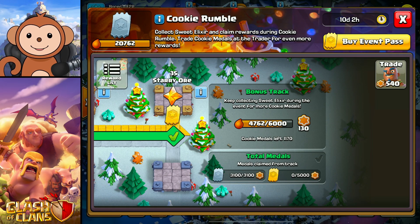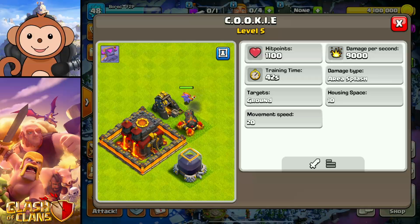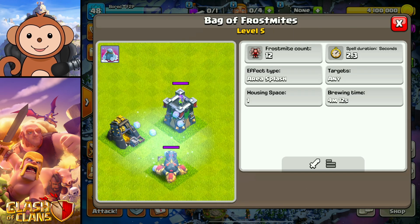I got really lucky because right now there's the Cookie Rumble event. During this event we have two special troops that are overpowered: the Ram Rider and the Cookie, which has 9,000 DPS per second — which is insane. I basically built a safe army around them. I'm going Go Wiz with the Cookie — a very safe one to two star army composition. For spells I'm using the Bag of Frostmites, which is part of the Cookie event as well.